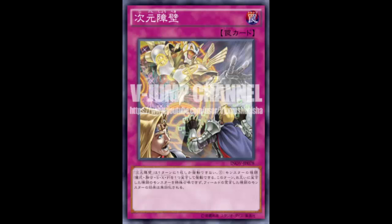For pendulums, you activate on the second pendulum scale: on the activation of their second pendulum scale, chain Dimension Barrier calling pendulum — that way they cannot pendulum summon, and all their pendulum monster effects are negated as well. For example, if your opponent summons Skullcrobat Joker, you call pendulum and his effect is negated — kind of like a Breakthrough Skill.